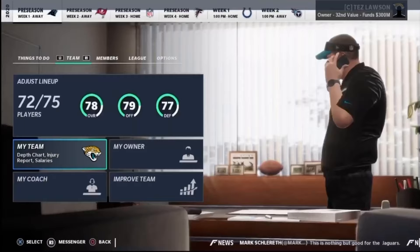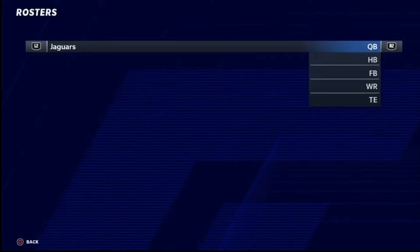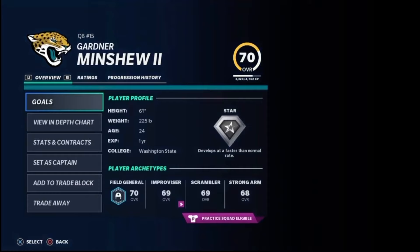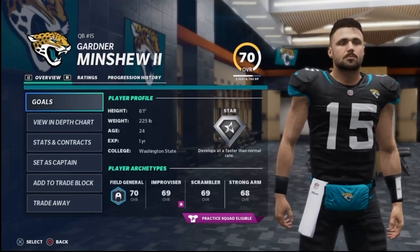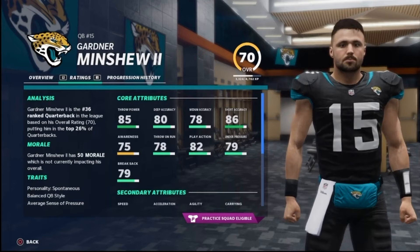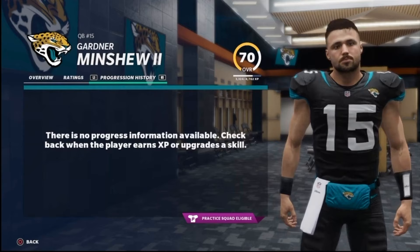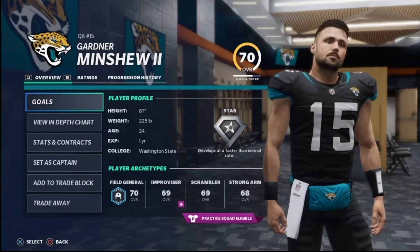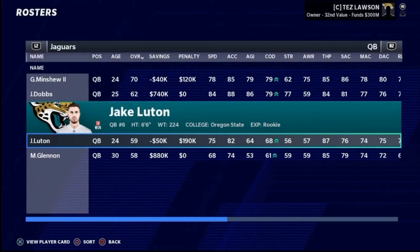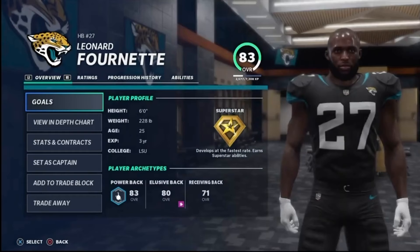Even though Madden didn't really make any changes to franchise mode this year, we're going to add our own spin on it. Starting with quarterback — there is a big question mark at QB in my opinion with Gardner Minshew. Minshew is the obvious starter; there's not going to be a battle for who starts. But the question is: is Gardner Minshew a franchise-level quarterback? He stepped up last year after Nick Foles got hurt, and for a late round pick he was quite solid. We'll determine based on his play whether he's our long-term franchise QB or if we draft one down the line. Josh Dobbs, rookie Jake Luton, and Mike Glennon are the main backups.